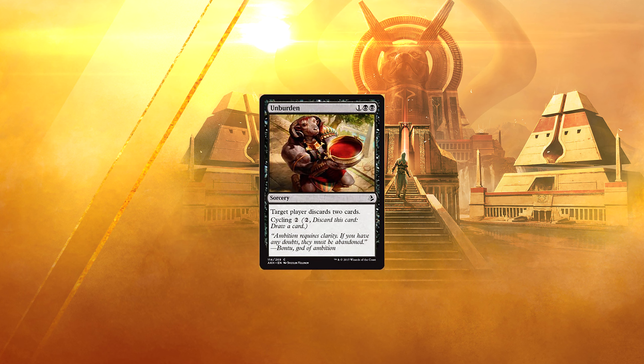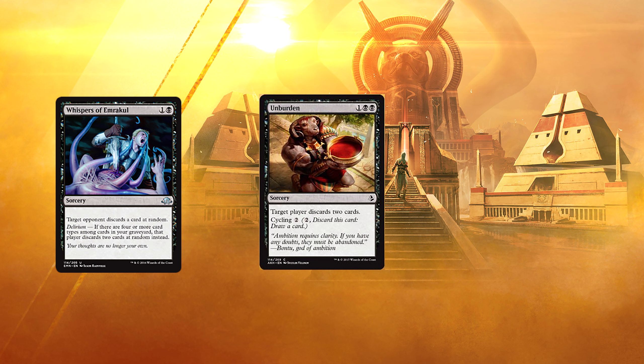Unburden — 1 and 2 black for a sorcery. Target player discards 2 cards. Cycling of 2. I like this card a lot. First of all, it's the most cost-efficient discard spell we've ever gotten in duels — Whispers of Emrakul aside, as it needs additional enabling to perform to its full potential. And second, it has cycling, so you can pitch it if it isn't needed. Strong card — glad to have it.